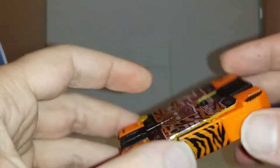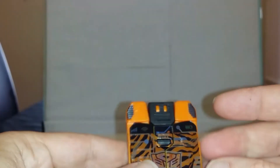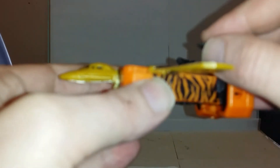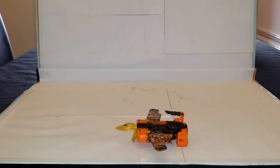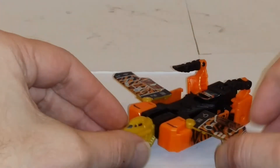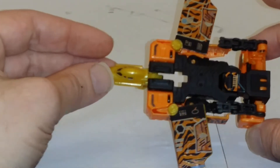Pour le mode transformation jet, la transformation est plutôt très simple. Vous sortez ce qui vient former le nez de l'avion, vous sortez son train d'atterrissage. Vous déplacez les petits panneaux avant de façon à former les ailes, et vous sortez des pièces à l'arrière. Et nous avons notre ami Stripes transformé en jet. Opération extrêmement compliquée ! Ça reste un triple changer, c'est quand même sympathique d'avoir cette petite fonction de trois transformations en un. Ceci dit, par rapport à un Rewind, on a quand même quelque chose de beaucoup moins abouti.